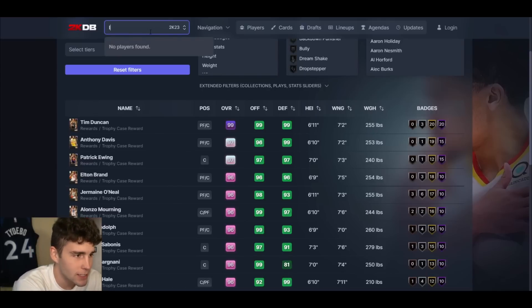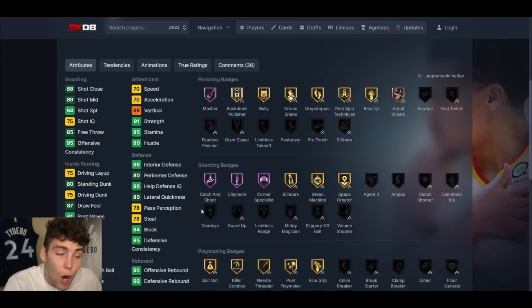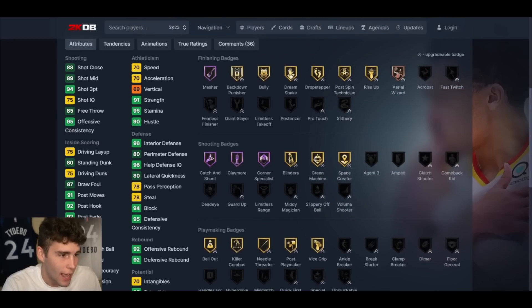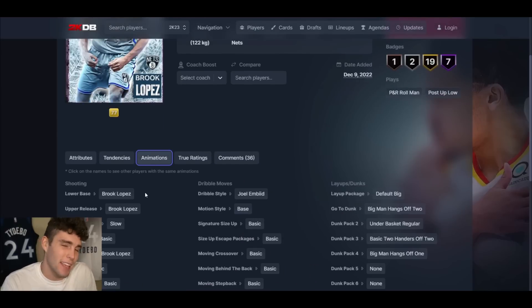We're starting off the list at number 10 with the new takeover reward, pink diamond Brook Lopez. Defensively it's tough to beat what Brook Lopez provides on the interior — 96 interior defense, great rebounder, solid strength. His speed being a 70 isn't great and his perimeter defense is only an 80, but as a complete defensive player he's up there. Against guys like Kareem, Brook Lopez is going to compete at the highest level.